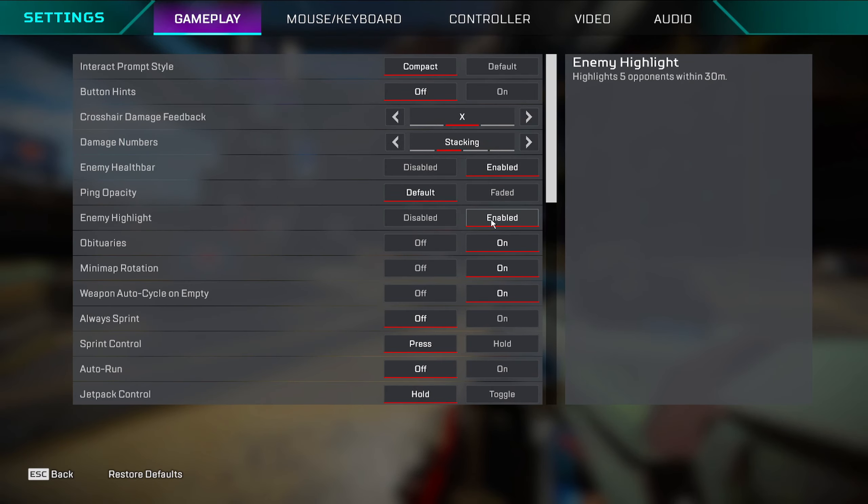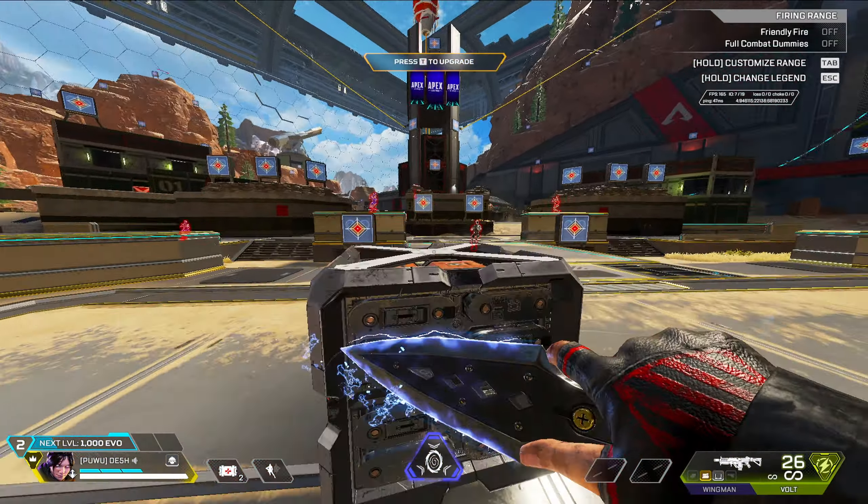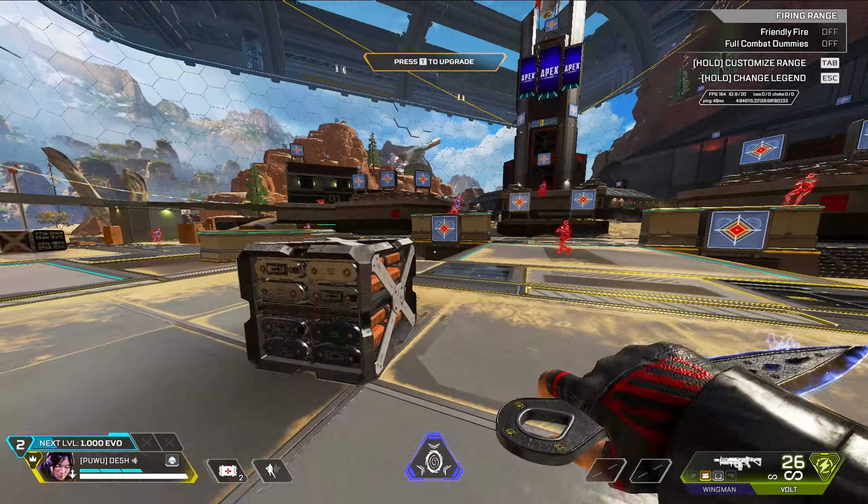Enemy highlight — keep this on. It shows close enemies to you. I don't know if it works in ranked — I think it only works in the revival mode. They probably added this because revival is likely going to become permanent at some point.